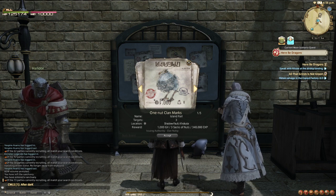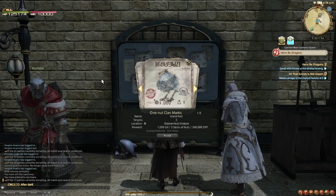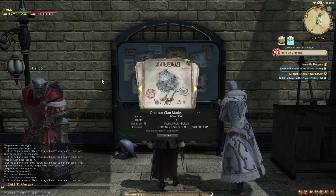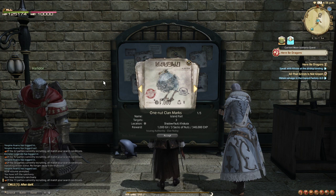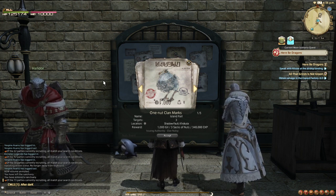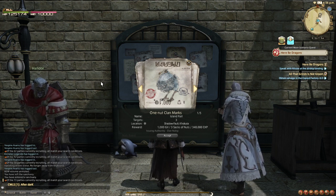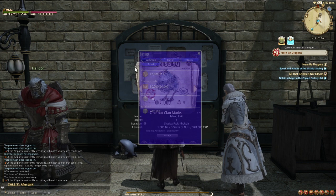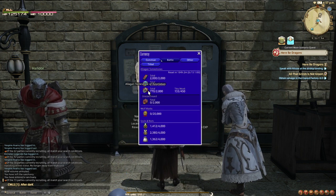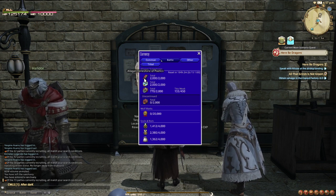A bit more information on A rank mobs: there are six zones in Norvrandt, the Shadowbringers expansion, and each zone spawns two A rank creatures. They spawn at random times and are generally in certain locations. Killing those A ranks reaps great rewards in the form of currency such as sacks of nuts, tomestones of revelation, tomestones of allegory, and tomestones of poetics.